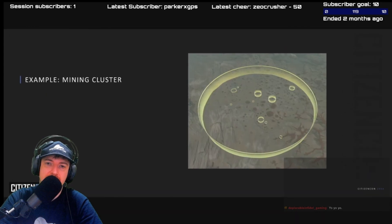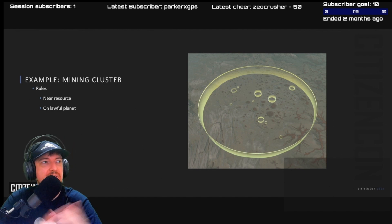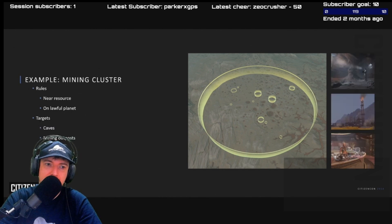Let's look at an example of the clusters — our mining cluster. We can define the rules: near a resource, say titanium, but it also needs to be on a lawful planet. We can target on a planetary scale where they need to be. They need protection. As for targets: caves, mining outposts, and even trade posts.